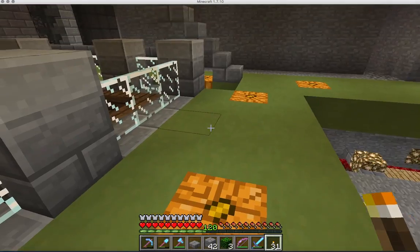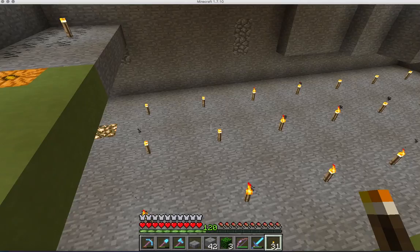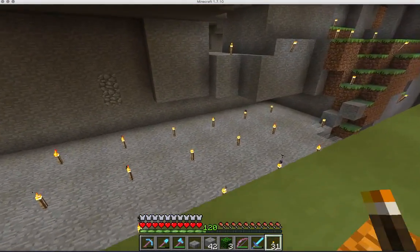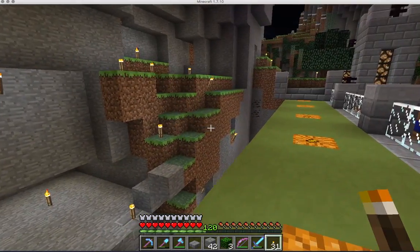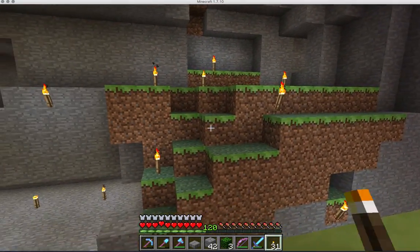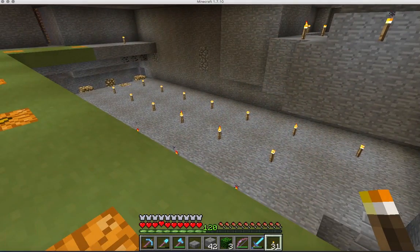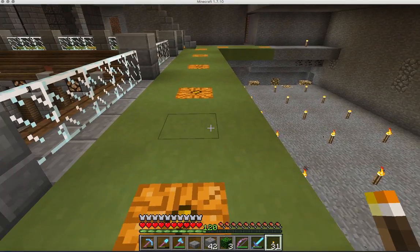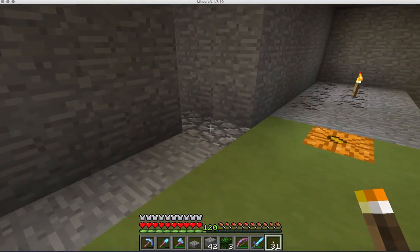I've built this walkway to go around it. The pumpkin and melon farm will go right here, and so will a cactus farm. I think the cactus farm is going to go right here where this dirt is, and the pumpkin melon farm will be right here where that line of torches is. It doesn't need to be a big farm — those farms are incredibly productive, it just needs to be there.